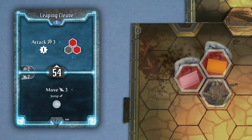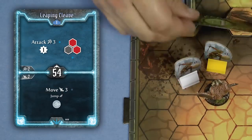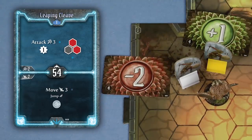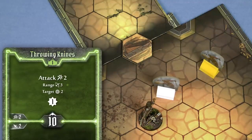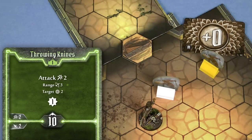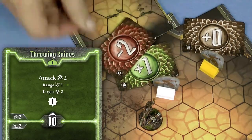Some cards are area effect attacks that allow you to target multiple enemies with 1 attack. This card for example allows the Brute to hit 2 adjacent enemies. If you target multiple enemies with 1 attack you draw 1 of your attack modifier cards individually for each target, so they may take different amounts of damage. If a card with an area effect has range, such as the Net Shooter from the Tinkerer, you only need range to 1 of the hexes in the pattern. Some game effects will give you either advantage or disadvantage when attacking. For example, when you use a ranged attack against an adjacent enemy you have disadvantage. If you have disadvantage you have to draw 2 attack modifier cards and take the worst. If you have advantage you draw 2 cards and take the best. So if the Scoundrel were to use her throwing knives and target these 2 enemies, only 1 modifier card would be drawn for one enemy, but 2 would be drawn for the adjacent one, and she would need to take the worst — the minus 2.